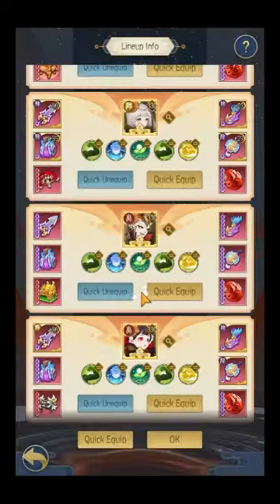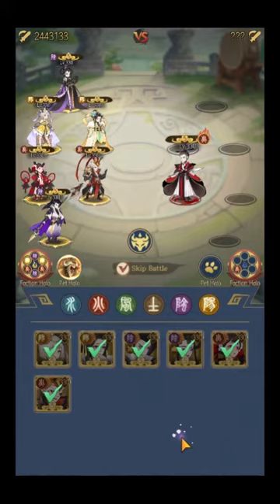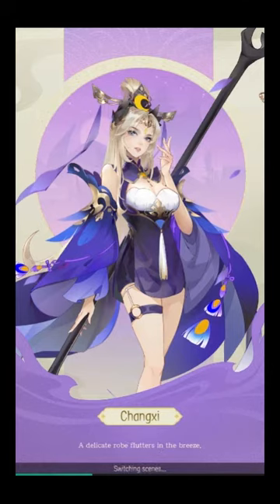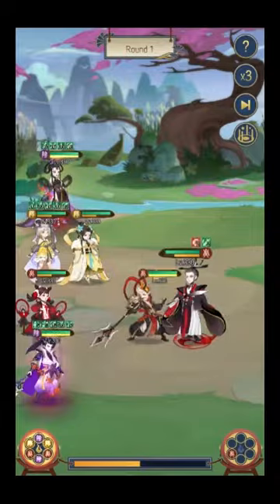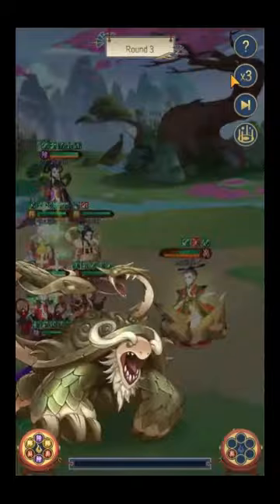Maybe we'll change this into a more defensive setup — we do not want my heroes to die because they do kind of snowball. With this setup we're going to run it once just to show you how it looks. I'll probably fast forward this part even though it's on times three — it's rather slow.